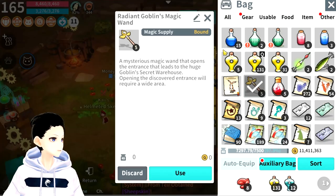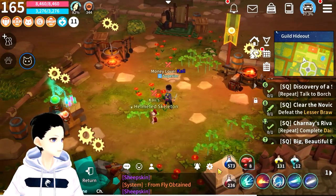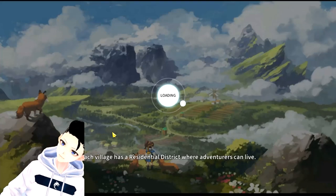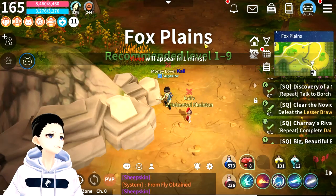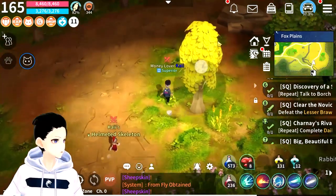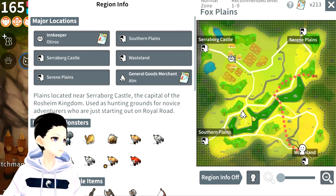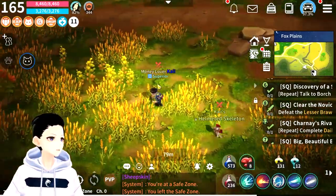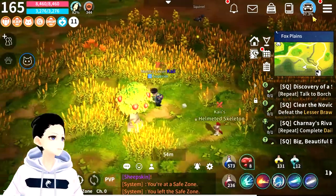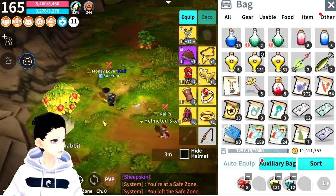People say that with the Radiant Goblin Magic Wand, other players cannot go into it when you open it — but I don't know if that's true. Let me go back to find a good spot. The guild hall is really efficient since all the crafting stations are there. There are people farming here so I need to move. This is a good spot. Let me check if I have any more gold buffs — I have all the gold buffs, currently running on a 40% buff. Let's give this a try.